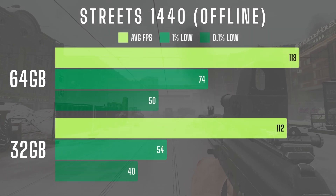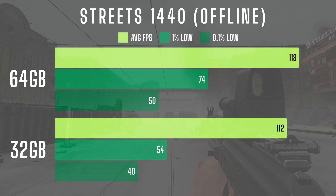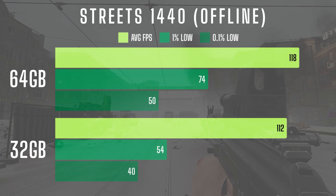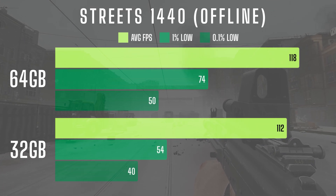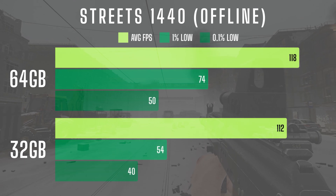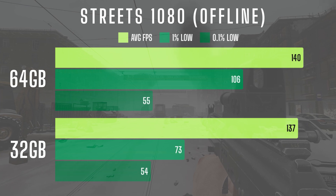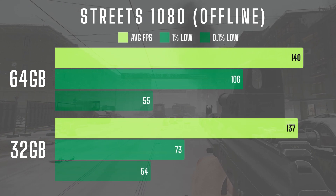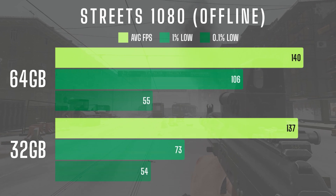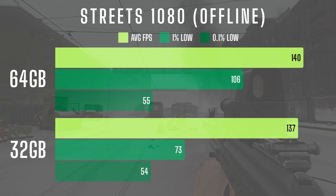On Streets at 1440 in offline mode, the 64GB config had a 5% higher average FPS, but the biggest improvements are seen in 1% and 0.1% lows at 37% and 25% respectively, resulting in a smoother overall experience with better frame consistency, especially in demanding scenarios. In Streets offline at 1080 with 64GB, the 1% low improves by a whopping 45%, again resulting in better stability during busy moments. Average FPS saw just a small increase of 2%, but the overall experience should be much smoother with 64GB this wipe.